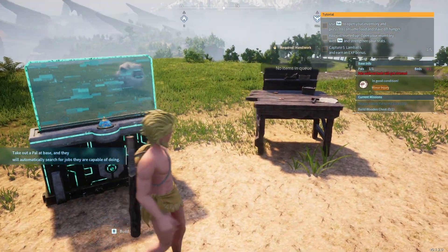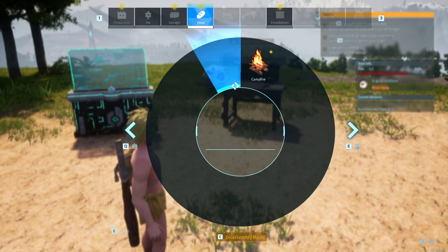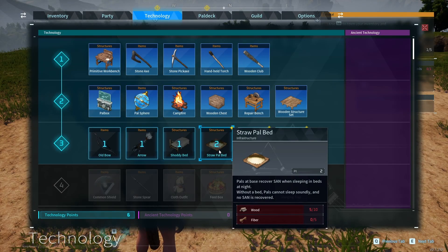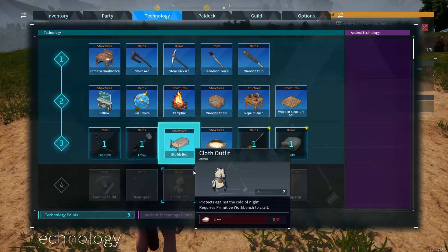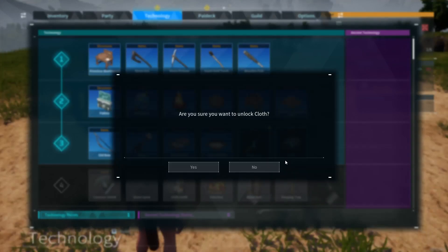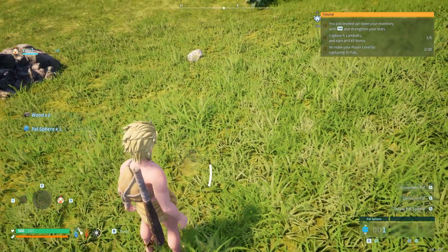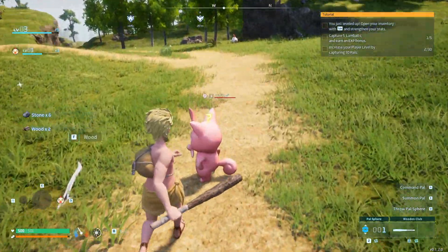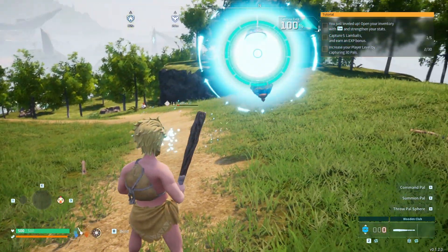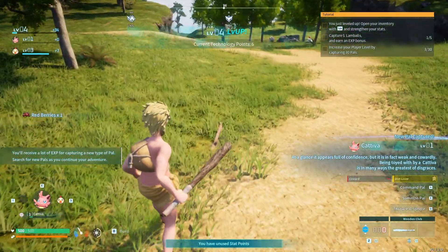Pals without beds will get stressed — well, let's make sure our buddy... we can't make beds yet, okay. We have leveled up and now we can make pal beds. We should also probably make beds for ourselves, as well as weapons and cloth. Oh, there's a pal sphere just laying around — yoink! Let's grab this cativa. Perfect, and we just leveled up!